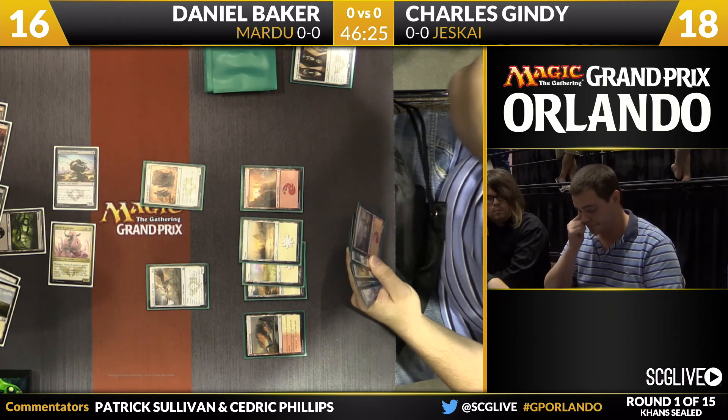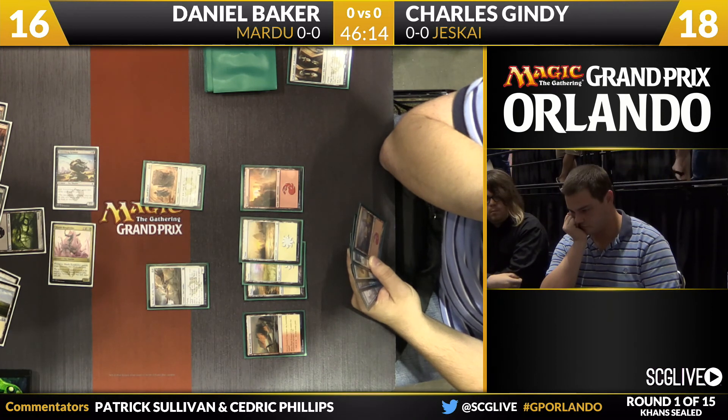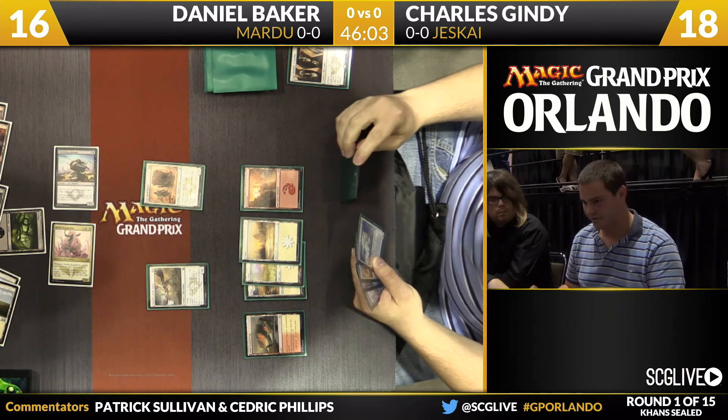Gindy will draw a card. You see the mountain in his hand — his best card may have just been killed via Murderer's Cut. There's no Wingmate Roc in his deck, so that was the best card. We'll see what the former Pro Tour champion can do on his sixth turn.